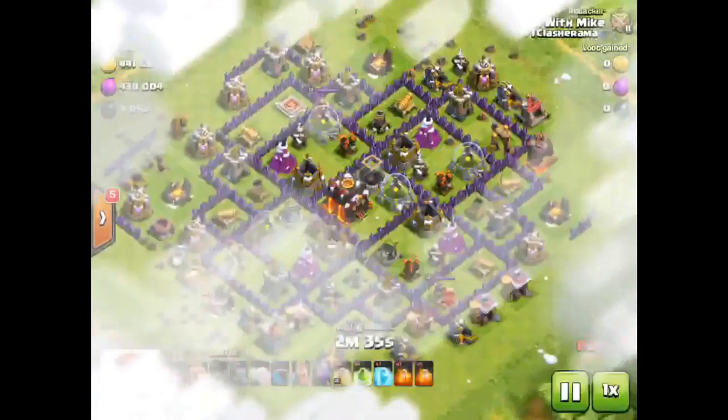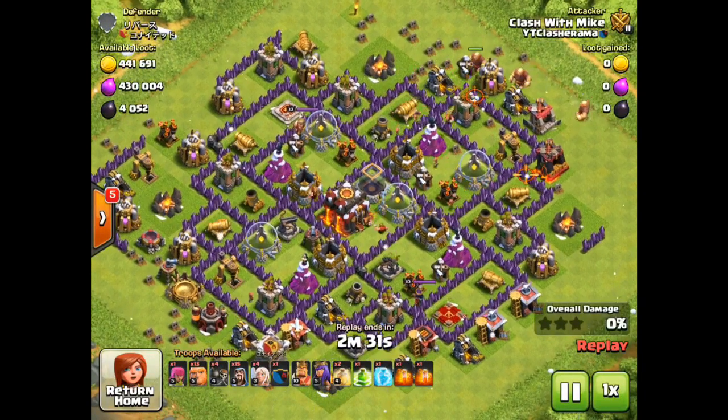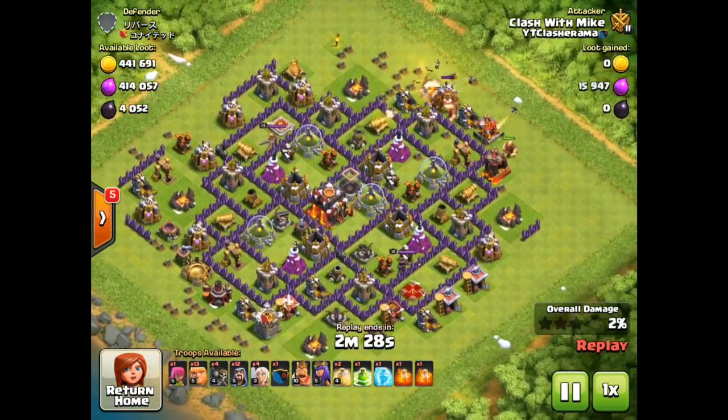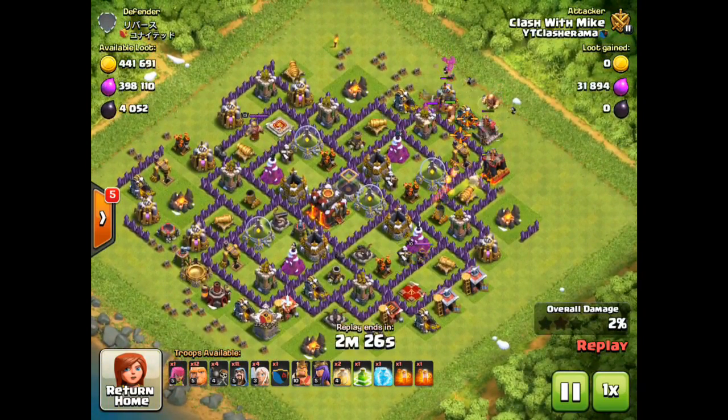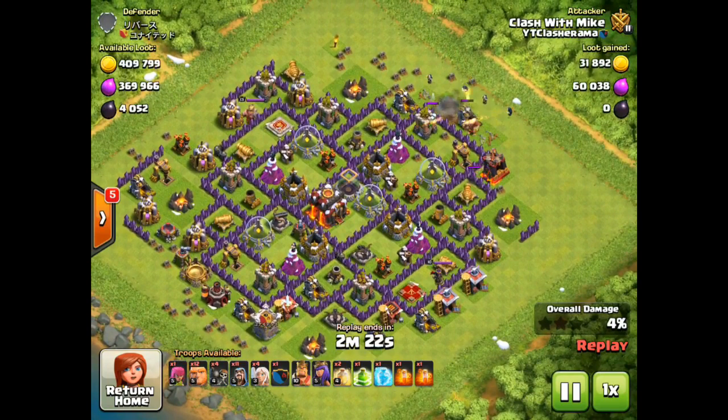This is a dead base. I'm in Gold 2 right now — Gold 2 is a pretty good farming spot if you're looking for dead bases with good dark elixir. Usually it's not all sitting in the dark elixir pumps like it is here; this is a super lucky raid. This has happened to me a couple days ago too where I found a 4,000 dark elixir raid.